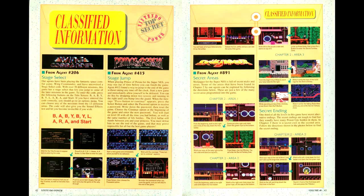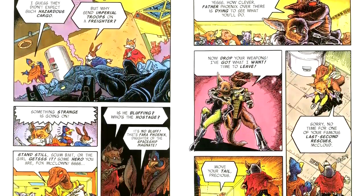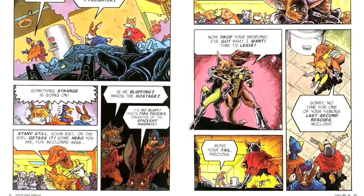In the Classified Information column, we get a stage select code for Wing Commander. In this issue's installment of the Star Fox comic, the team thwarts a freighter hijacking before doing some training on their Arwings — training that strays into Imperial space.